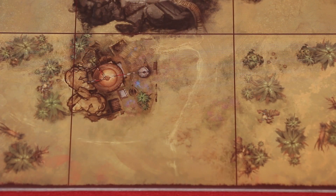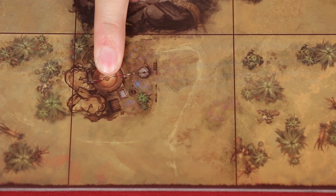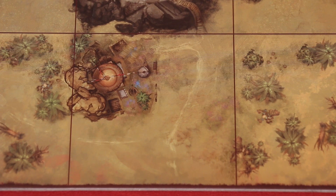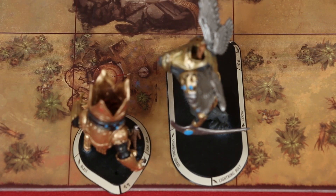Some spaces have obstacles, like this region does. The obstacle is shown here. Each obstacle subtracts one from the available space. So at most we could have, for example, a Titan and an Ogre in this region. A little later, we'll see how a golem could use the ability to charge to move into a full region.